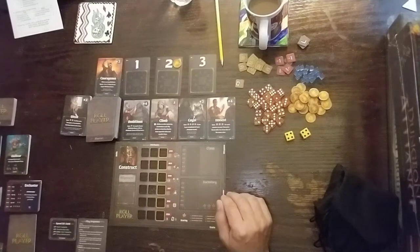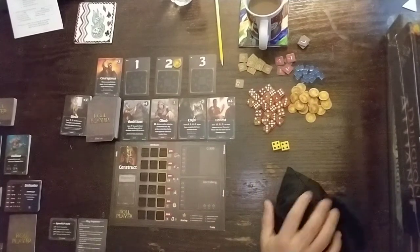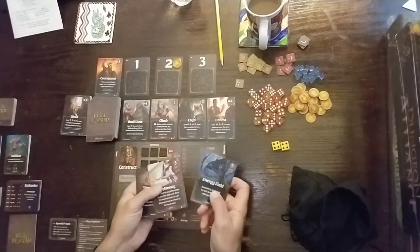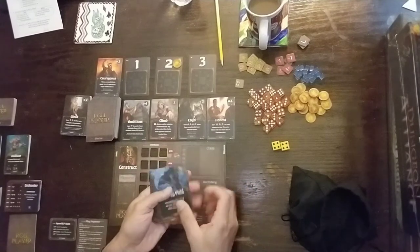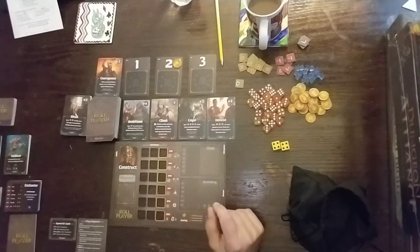Worth mentioning: I've already got these two gold dice set outside of the bag — we'll be using those as the enemy dice. I also removed the Energy Field, Diplomacy, and Spell Book cards; those are not used in the market when you're playing with the expansion.